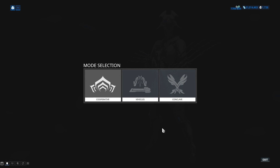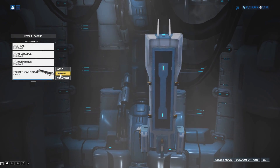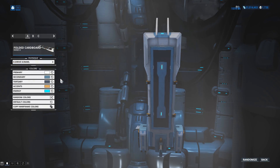So once you have a new K-Drive — once you've purchased or built it — you'll need to go into your arsenal, go into select mode in the bottom right hand corner, select vehicles, and your K-Drive will be on the bottom of these tabs.